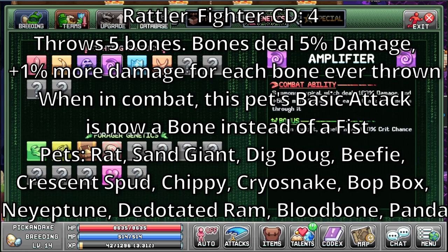Rattler. It's a fighting ability with a cooldown of 4. Throws 5 bones. Bones deal 5% damage plus 1% more damage for each bone ever thrown. I'm not sure what this means — does it mean in this fight, from this specific pet, or every single bone ever thrown in your history? Because if you just spam a bunch of bones, that's gonna be pretty damn powerful pretty quickly. When in combat, this pet's basic attack is now a bone instead of a fist. A lot of pets have this ability: the rat, sand giant, dig dog, beefy, crescent spud, shippy, cryosnake, boop box, neyeptoon, dedutated ram, blood bone and the panda. There are so many that have this — I'm not sure if some of them just have it as a placeholder, or if the Rattler ability is the intended way to just power up to beat the later levels. It's too early to say.